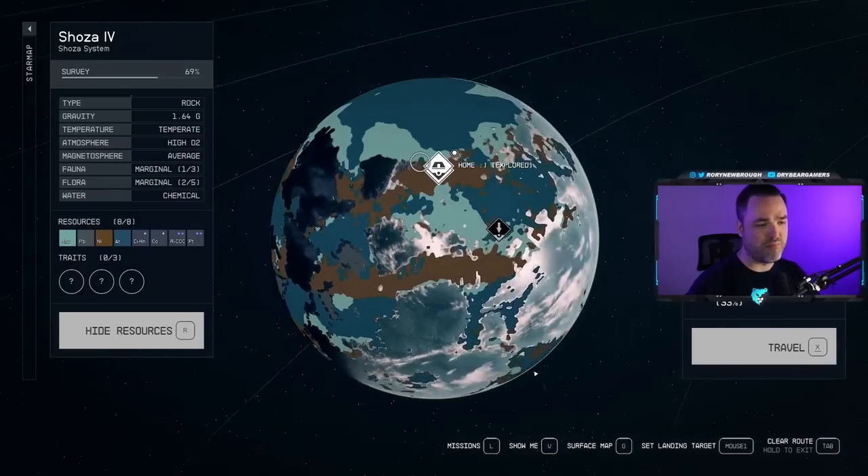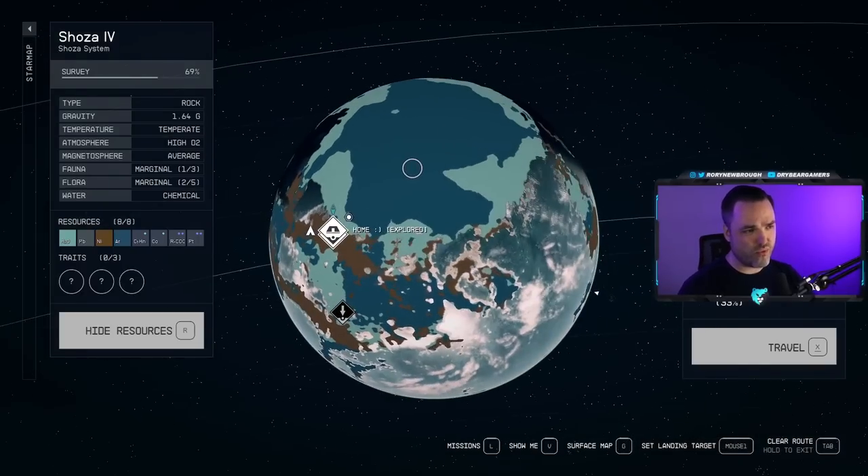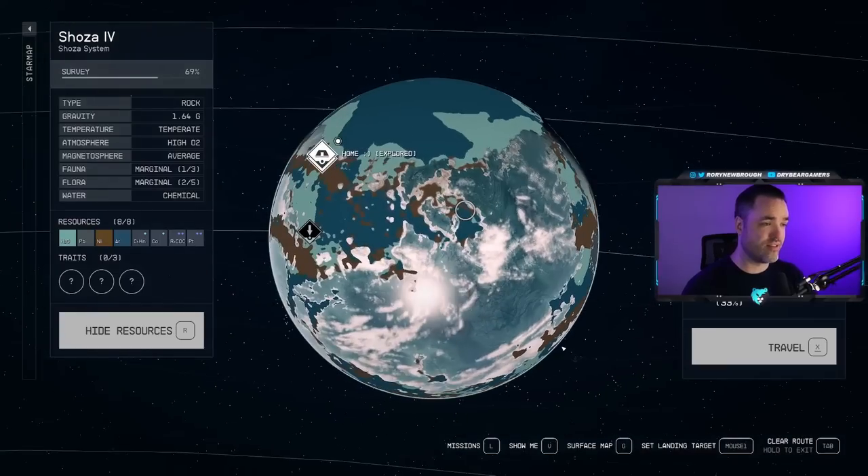You also want lower levels of fauna and flora, as it will be easier to declutter the area and you'll have fewer things attacking you. Make sure that useful resources are available for mining at that location — though it's not the end of the world, because you can create cargo links to ship other resources that aren't on that planet over to your main outpost.